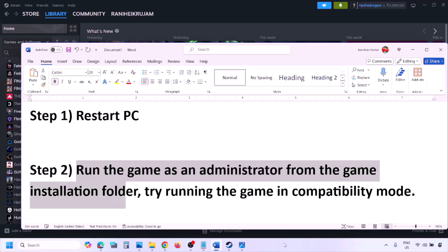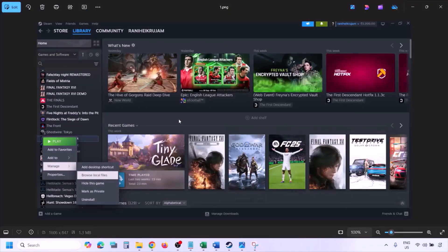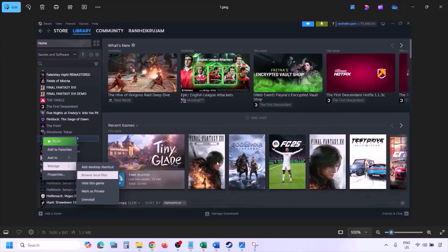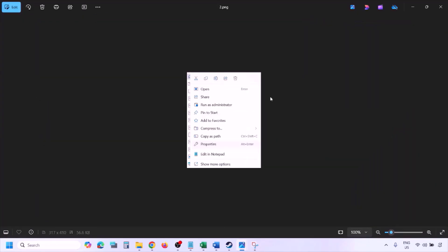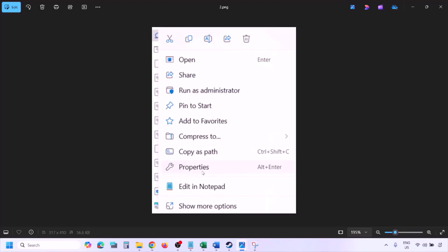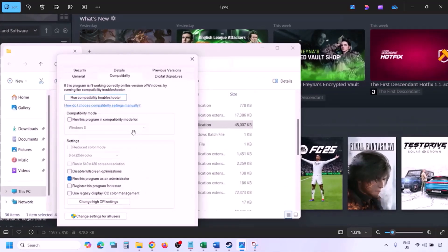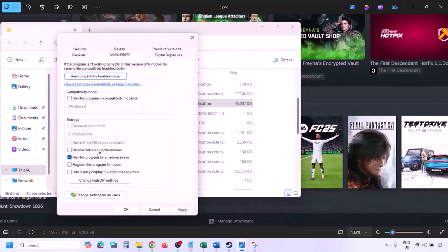Still not working? The next step is to run the game as an administrator from the game installation folder. Go to Steam, go to library, find the game in the list, right click on the game, select manage, and then click on browse local files. It will take you to the game installation folder. Right click on the game exe file, select properties, go to the compatibility tab, and put a check on the box which says 'Run this program as an administrator.' Hit apply, then click OK, and then launch the game from the game installation folder instead of from Steam.